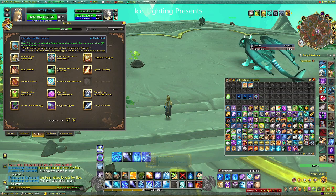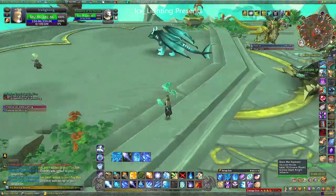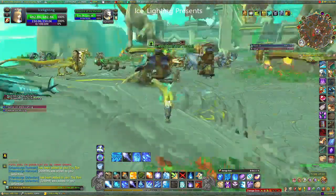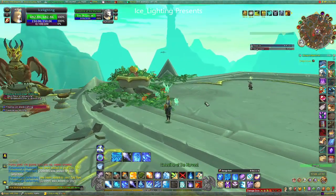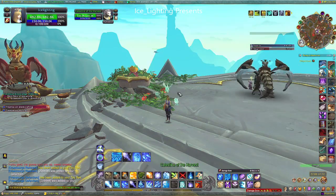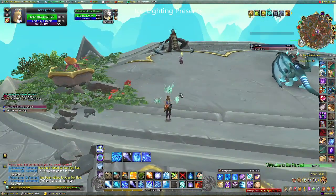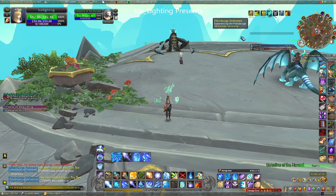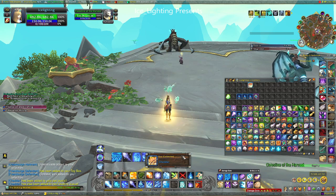The next toy is the Friendsurge Defenders, and I actually love this one. You basically get three adorable little guys sitting on your head for 30 minutes. I took off the green tint so you could get a better look at them, though they're still green. I actually think they're adorable — that's one of my new favorite toys.